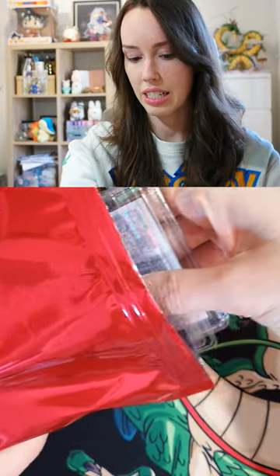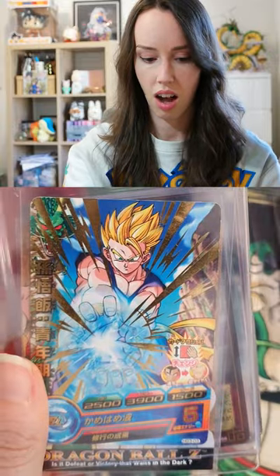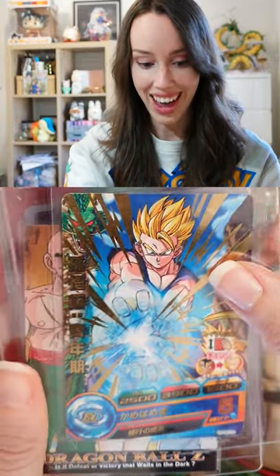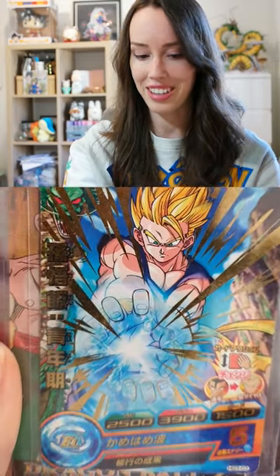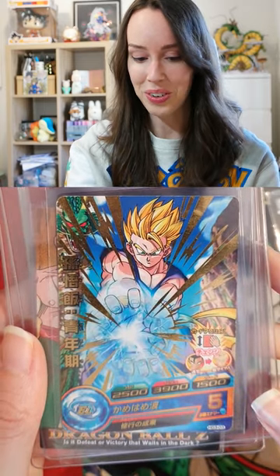I'm trying to take this out so I don't see anything. Oh! That is nice. I don't want to see what's behind it yet. Damn, look at that. And there's a little Shenron here in the corner. That's so cool.